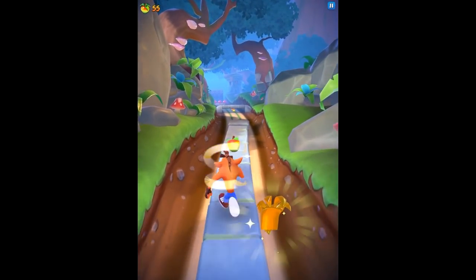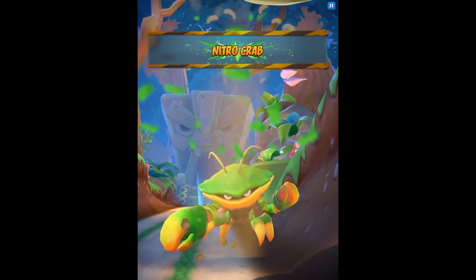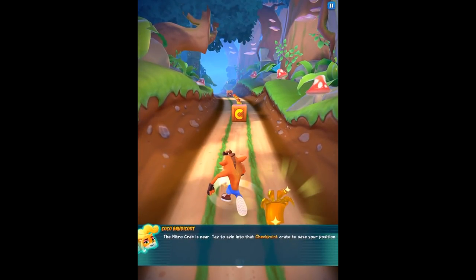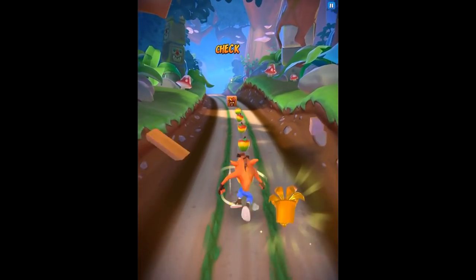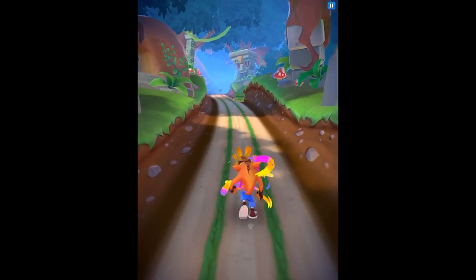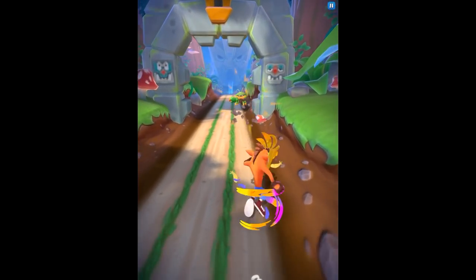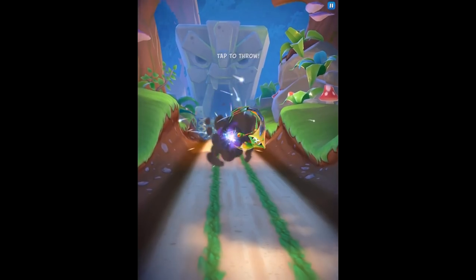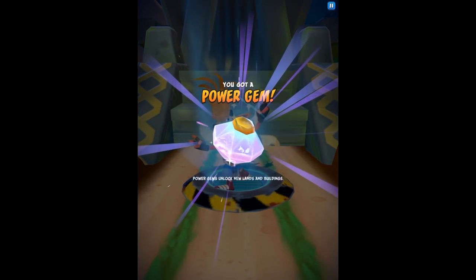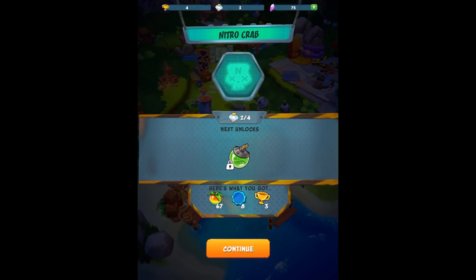We'll slide under that one, bounce off the mushrooms - pretty nice. And here is the Nitro Crab! I think we can handle him. The Nitro Crab is near - tap the spin into that checkpoint crate to save your position. I wonder if we get any bonuses for getting all the crates in the level, like we would with classic Crash Bandicoot. We're just rolling down these little balls - I don't think you really need to take them out, but it's sort of satisfying too.